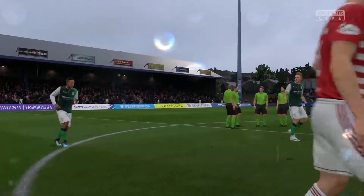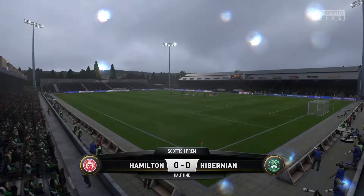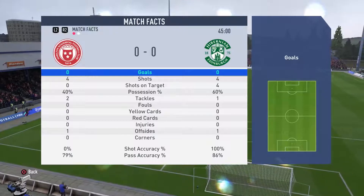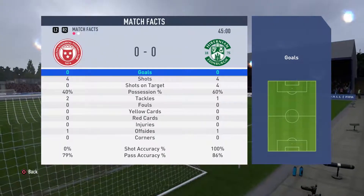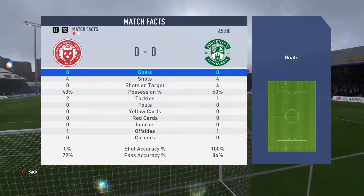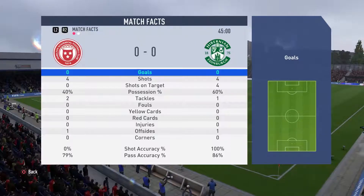We've been trying to hold possession and settle on the ball, which has run us around in a bit of a circle. Halftime stats: Hamilton — 0 goals, 4 shots, none on target, 0% shooting accuracy. Hibernian — 0 goals, 4 shots, all 4 on target, 100% shooting accuracy. Possession 60-40 in Hibernian's favor, passing accuracy 79% Hamilton and 86% Hibernian. Let's push forward and grab a goal to snatch the three points.